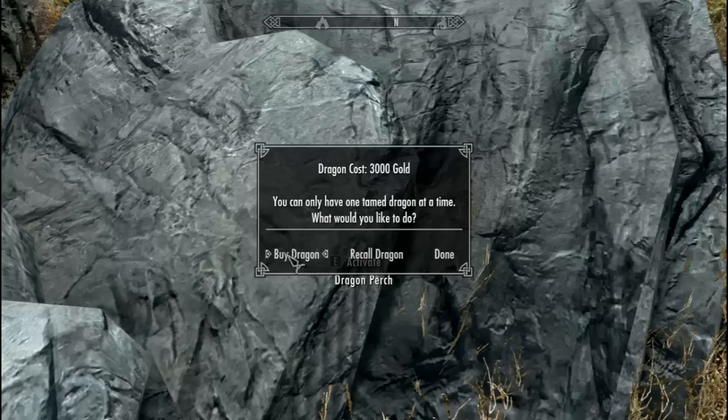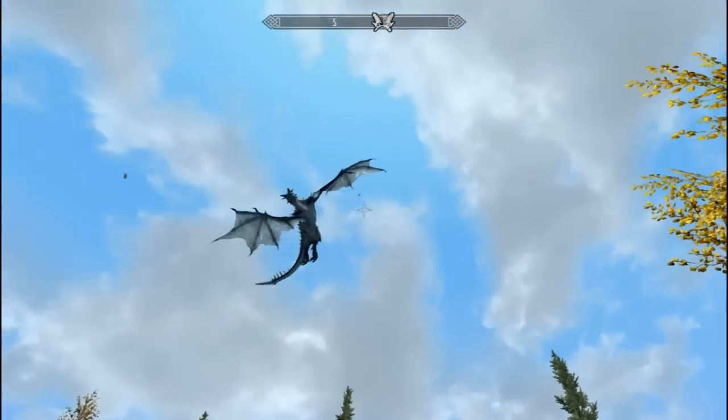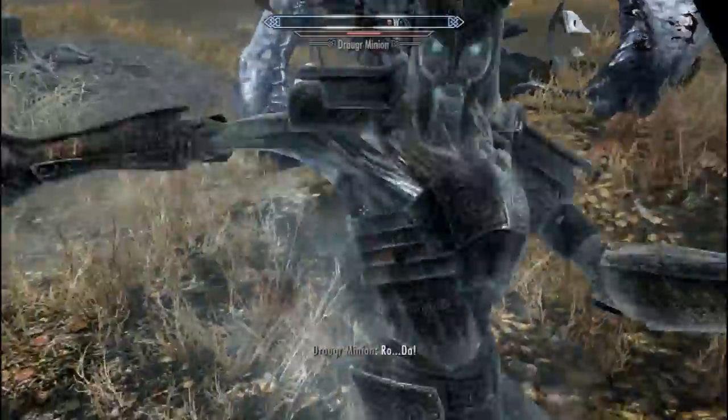Last but not least we got the dragon perch. Basically this allows you to get a flying dragon around your town. Just build it — boom, it's a big rock, you're like where's my dragon? Boom, right up there. He'll help you during raids, fly around and blow stuff up.